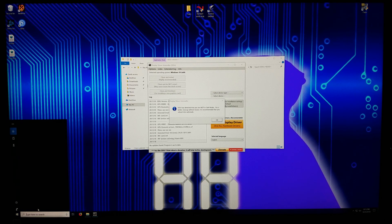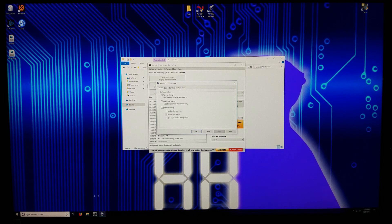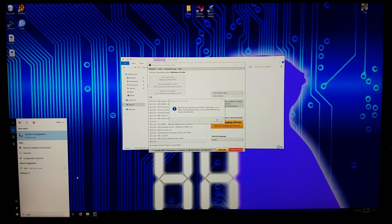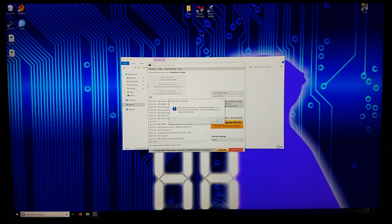So ideally, reboot into safe mode. If you need to do that, all you have to do is type MSC into the search bar, and you'll see the system configuration desktop app come up. If you want to restart in safe mode, go over to Boot, then click Safe Boot and select Network. You'll want network so you can log into your computer. Once you apply that, when you reboot your computer, it will automatically go into safe mode. I didn't think it was necessary though, so I'm going to go ahead and just continue from here — we'll say it's fine.